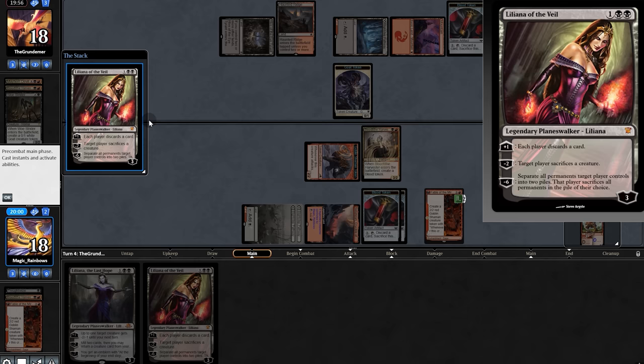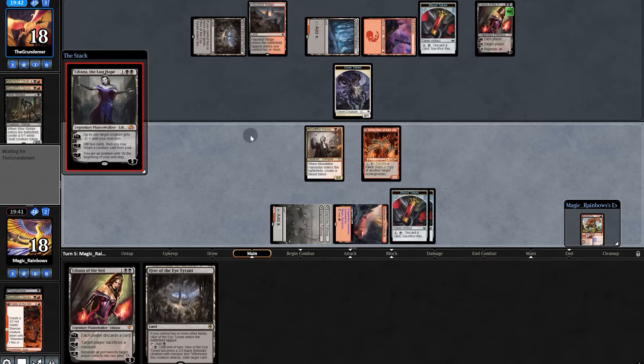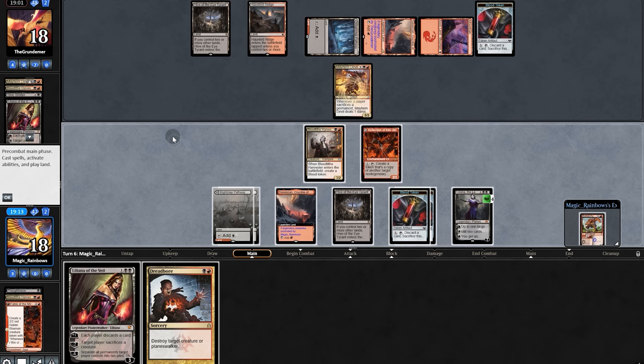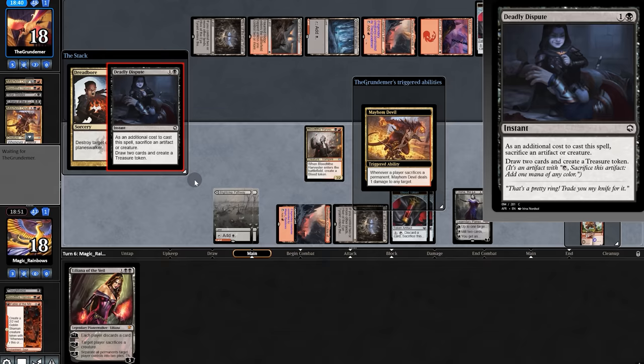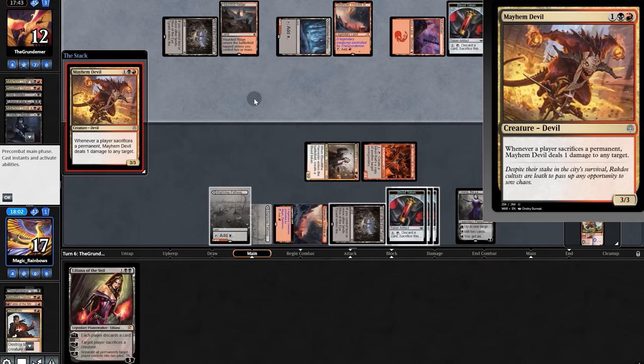There's the leaf — that complicates things. They force a sac but here's what we can do: play with the leaf and go after the Liliana the Last Hope. Motorboat complete. There's Devil — I have to be very careful as we sac our stuff as it also triggers the Devil. Dreadbore — there's a sac in response. We copy the Harvester, swing for six, and send it back. Another Devil and they get control of our Harvester.